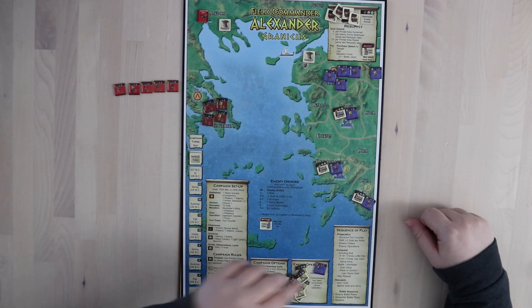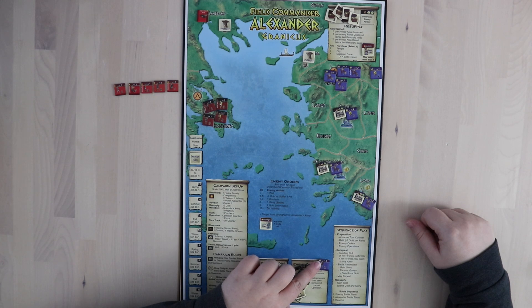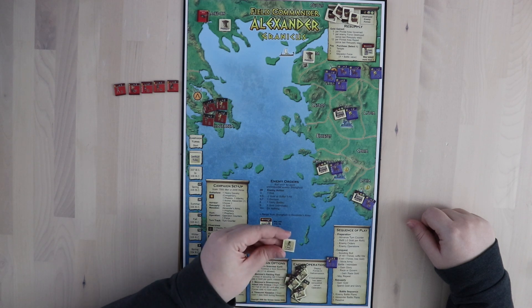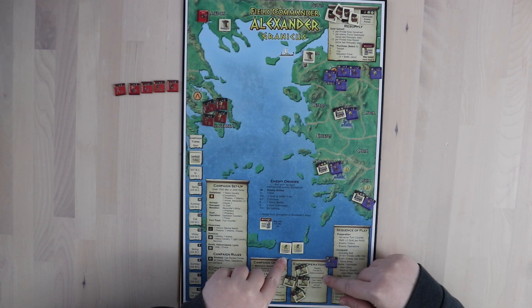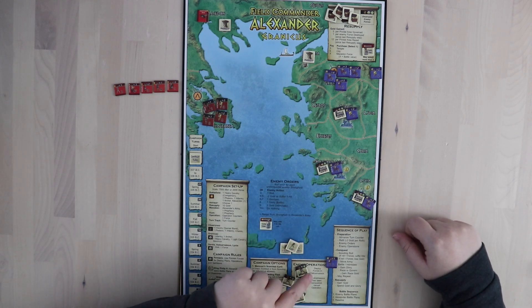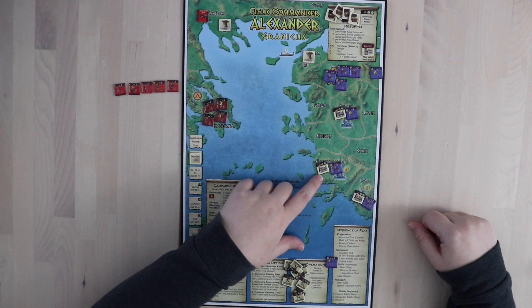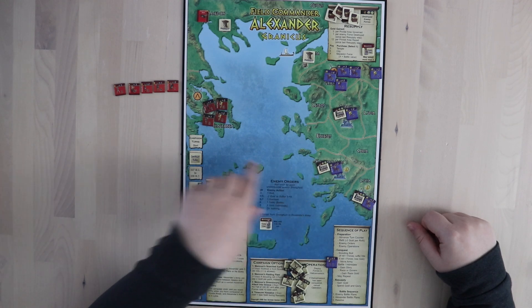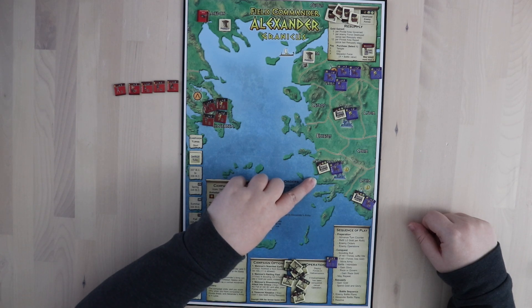After that, you do enemy operations. Basically, you turn over one of these operations counters. Operations might ask you to add a wall or a force. You'll have to keep adding threatening things to the enemy operations box, or pay gold to eliminate the threat. Eventually you'll draw a token that says 'go,' and then all those forces get deployed — here, for example, in Halicarnassus. Your operations throughout the game can end up affecting what happens there, because it's going to be an area it takes you a while to get to, and stuff can really pile up.